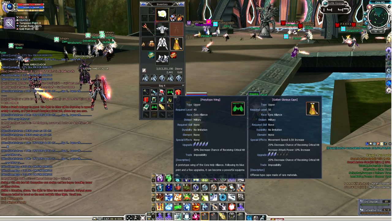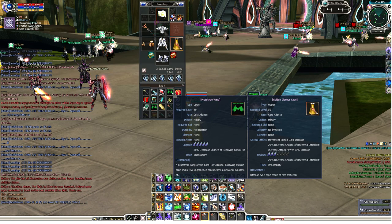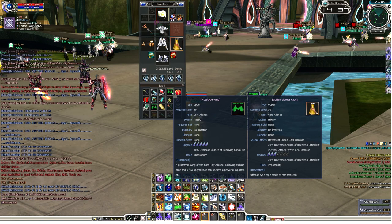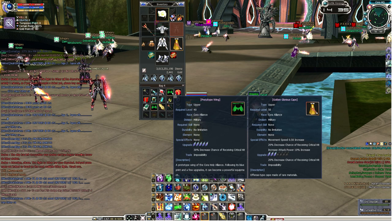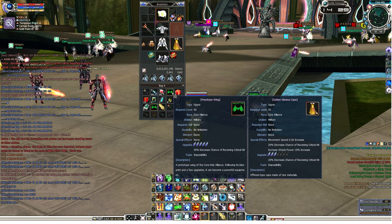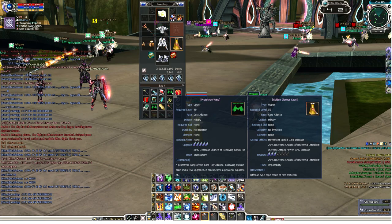I'd like to remind you all that the official RF Online Play Park page — I'll post a link in the description — they always hold events, like every week. It's called Upstream Upgrade-a-thon, wherein they get three players from the three races: Cora, Bellotto, and Acrecia.